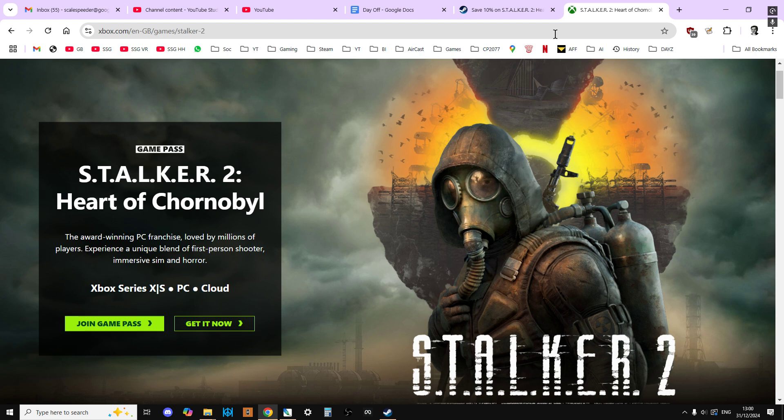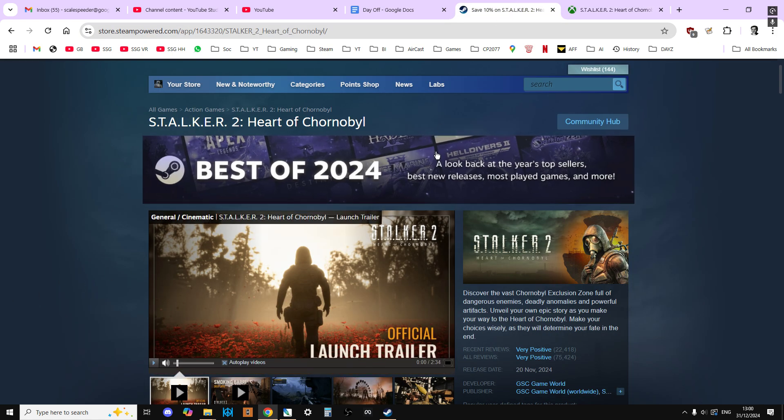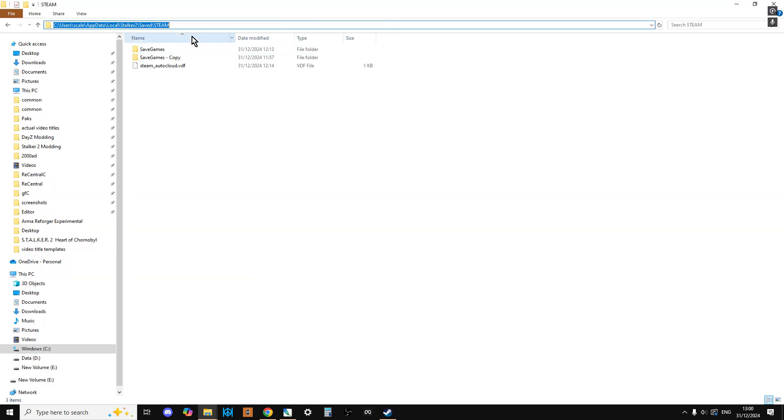So when you've created those new save file slots in the Steam version, what we then need to do is find where these are. Luckily, it's relatively easy. Your Steam save files will be under C:\Users\[Your User Name]\AppData\Local\Stalker2\Saved\Steam, and there we've got Save Games, Steam Auto Cloud, and VDF. They're there, nice and ready to go.